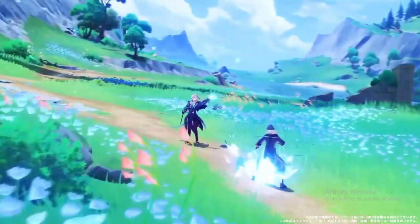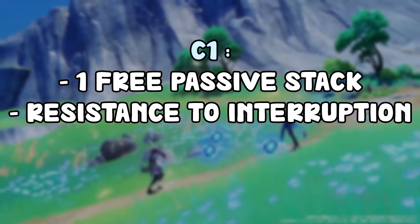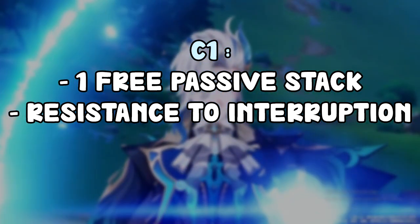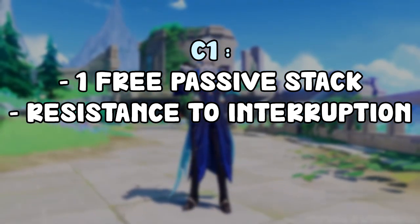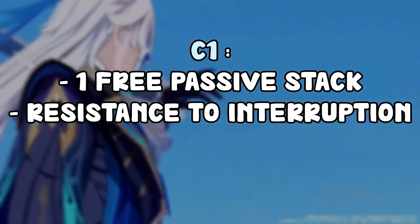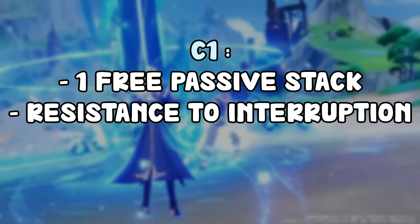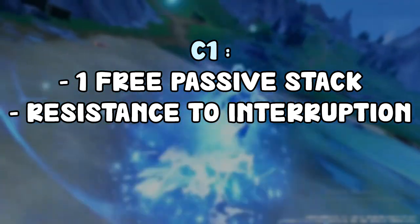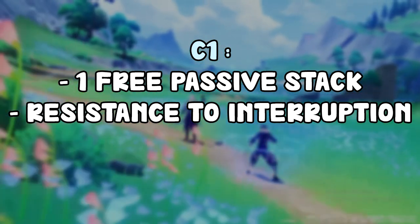Now moving on to his actual constellations — we're going to review them one by one and see if they're worth it. For C1, when you take the field he's going to obtain one stack of Past Draconic Glories from his passive talent, and your resistance to interruption is increased when using charge attacks. This extra stack isn't really significant since you're probably already going to have three stacks with most of his best teams, and the resistance to interruption won't really matter if you already have a shielder.